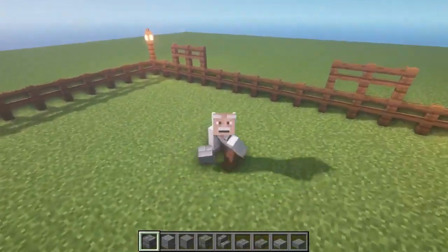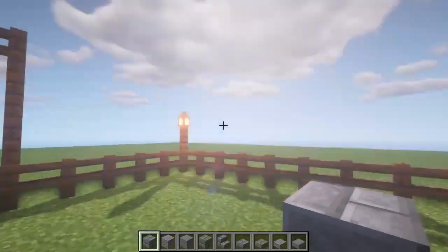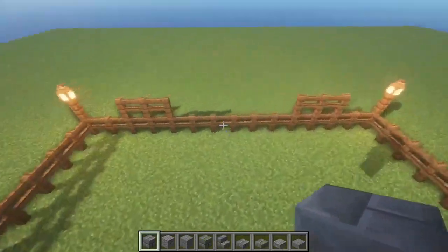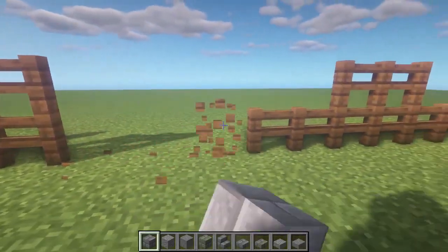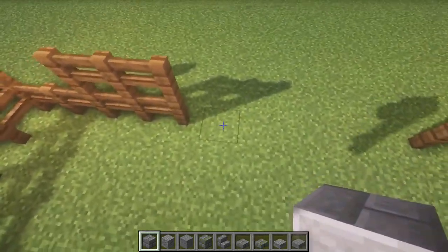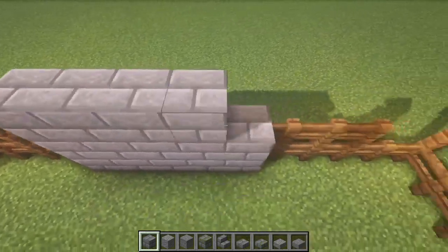First of all, you need to make a paddock. I have a lot of options on my channel, so if you want you can come and see what kind of pen you want to build. Once you've built it — for example, I have a simple one, just a fence — you need to break five blocks of fence, then put five blocks of medium stone bricks.